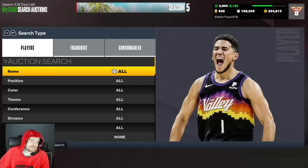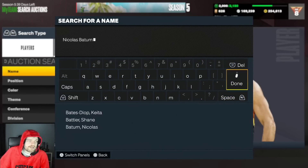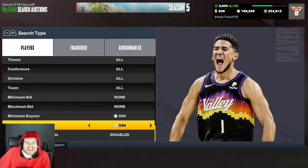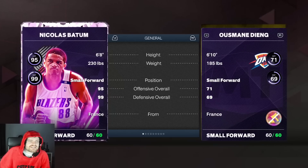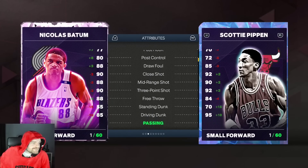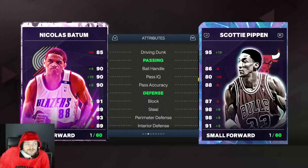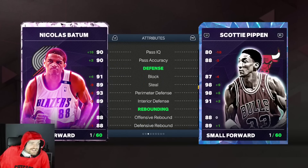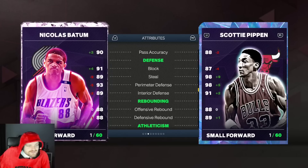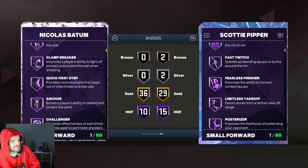For small forwards, there is one obvious one way out in front: Nick Batum. Nick Batum's really cheap — around seven and a half k. He's not the worst player in the world, not the best. But looking at stats compared to someone like Scotty, they're very comparable in terms of inside scoring, ball handling — Batum's better at passing, though passing doesn't really matter. Defensively they're very comparable, only really differing in steal, and speed-wise these guys are really comparable.